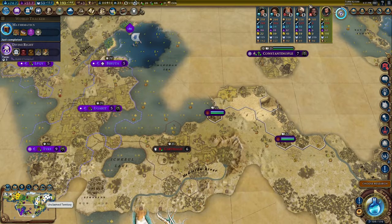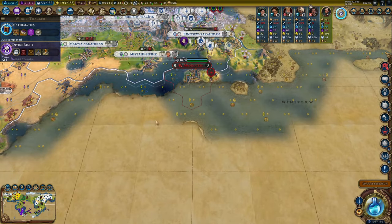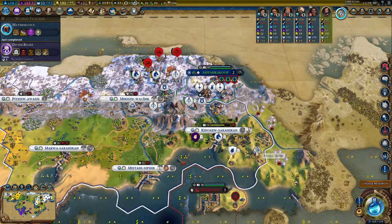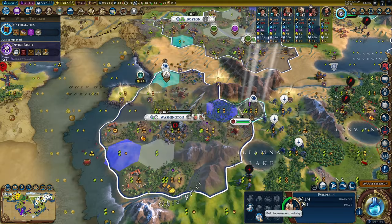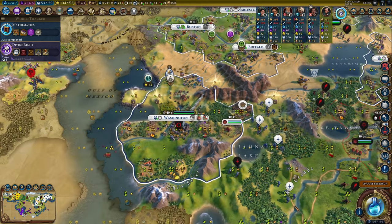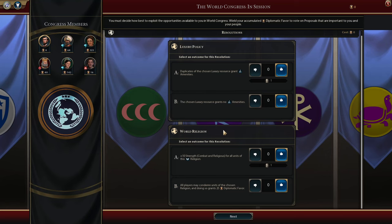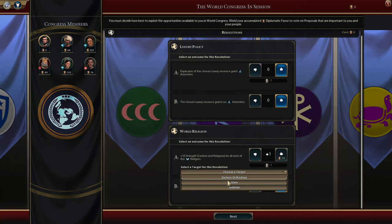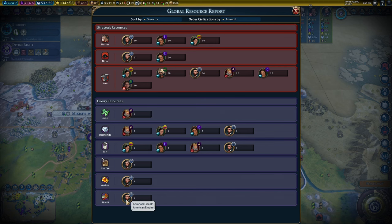Carthage has been lost - that's generally fine, I can deal with one three-city civ. It's going to provide a huge amount of loyalty pressure on me, but it's just for one right now. A second industry district - this will give my capital more culture, food, production and all the good stuff. Congress time - Dido has a religion, Judaism. Let's vote for that.